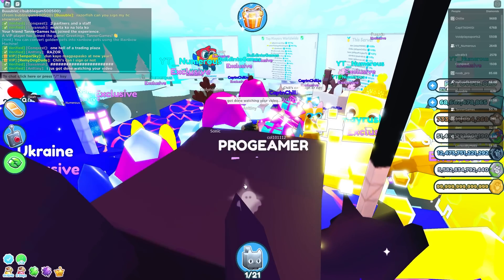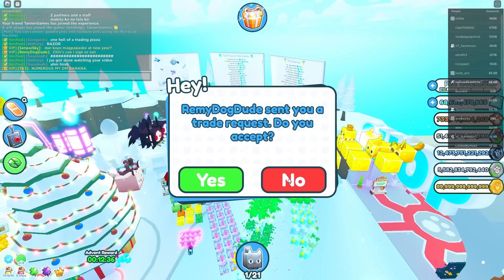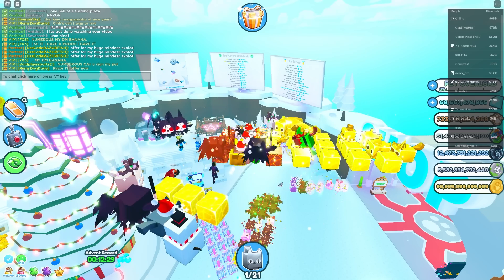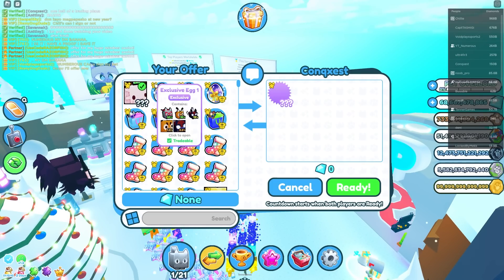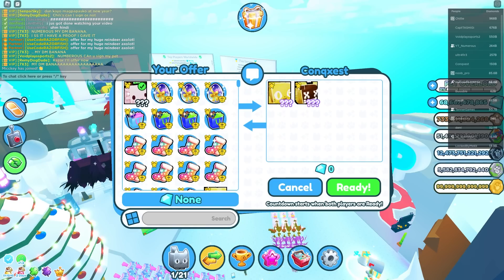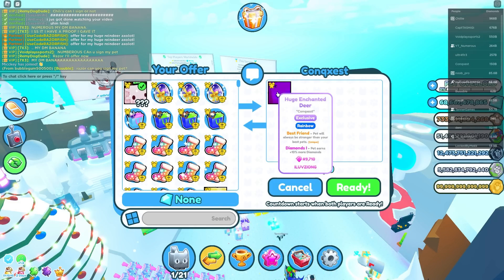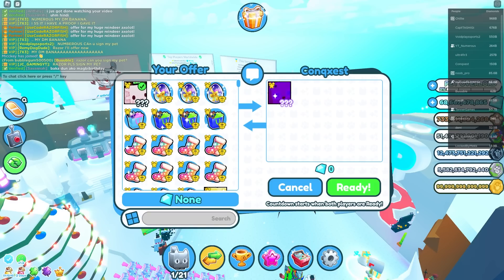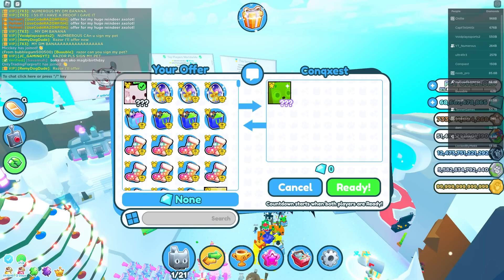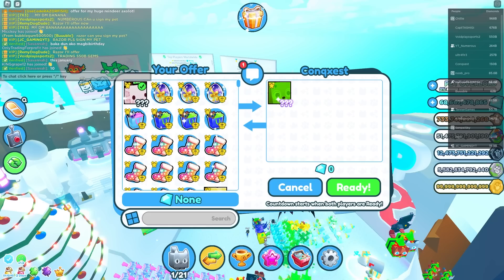If I find the right person I could get a really good offer. Someone keeps sending me trades wanting a signature — I can't right now, I'll sign after recording. Next offer: a golden huge elf cat. That has to have some good value. Oh, and a rainbow huge enchanted deer — that is very decent!